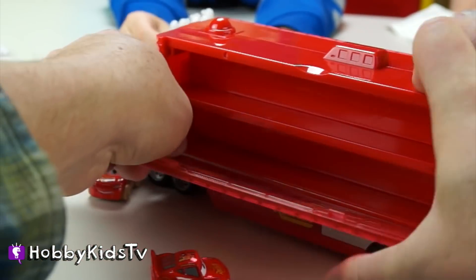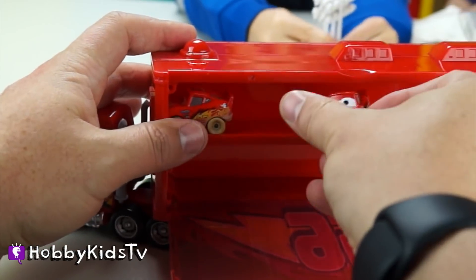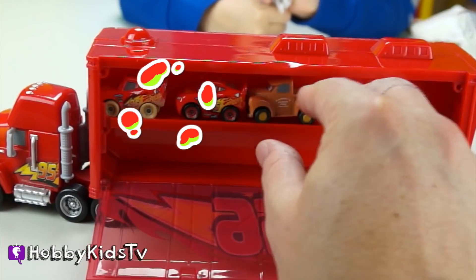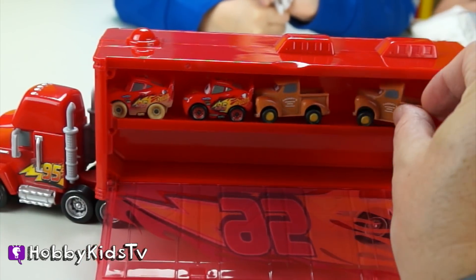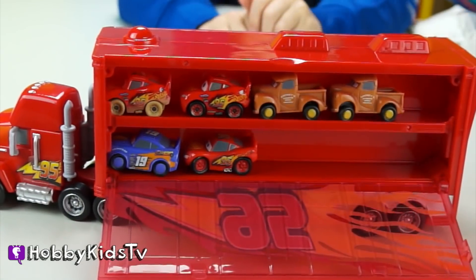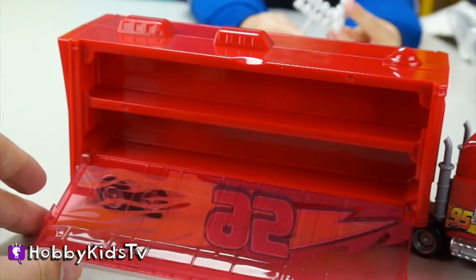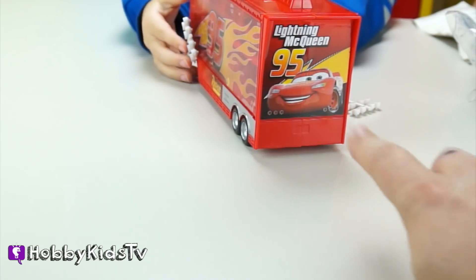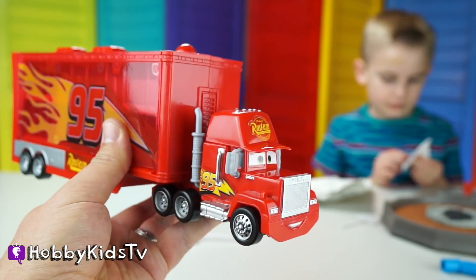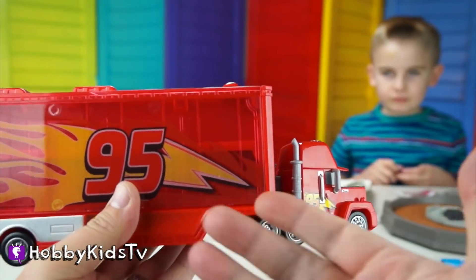Snap it in place — there we go. Let's see how these cars fit in there. We've got the Lightning McQueens. I'll put the Smokies up here — it's like we have the duplicates on the top and everyone else on the bottom, and we also have room on the other side. That'll make a nice collection holder! On the back, the detail on Mac is really good. One thing I like is that Mac doesn't come off — that way you never lose Mac and you never lose the trailer. Genius!